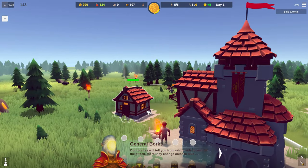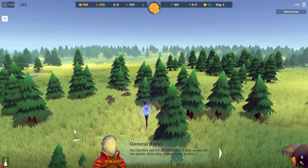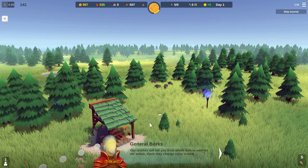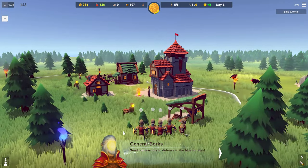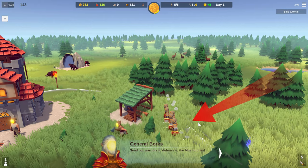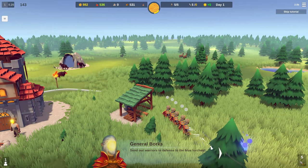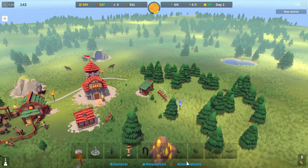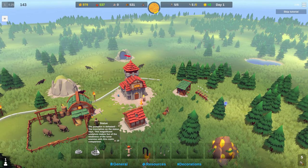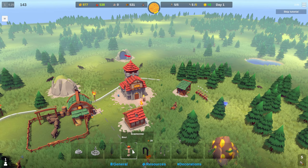The game will supply you with a starting garrison of soldiers armed with swords and shields. It will also indicate the direction from which enemies will attack by lighting up blue torches at the borders of your kingdom. This is where you need to mount your defense by setting up your soldiers and fortifications. This first raid is just a probing attack, so no need for walls or towers yet.